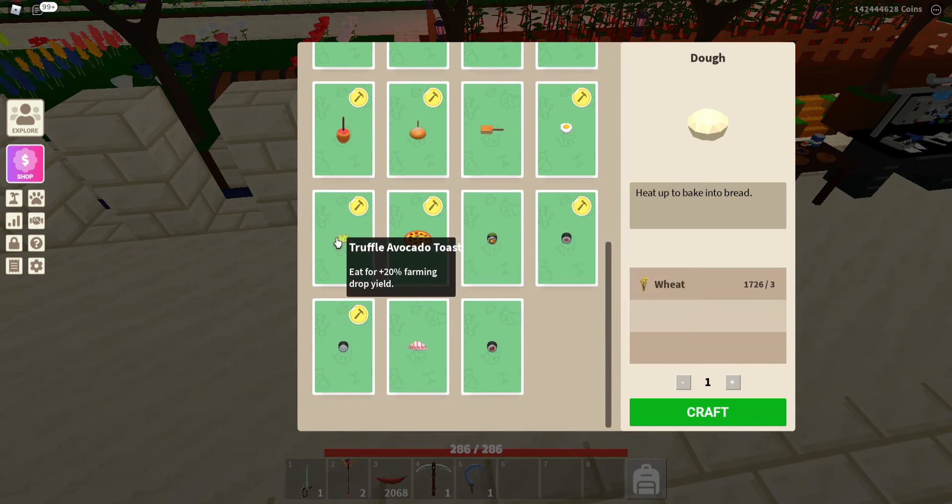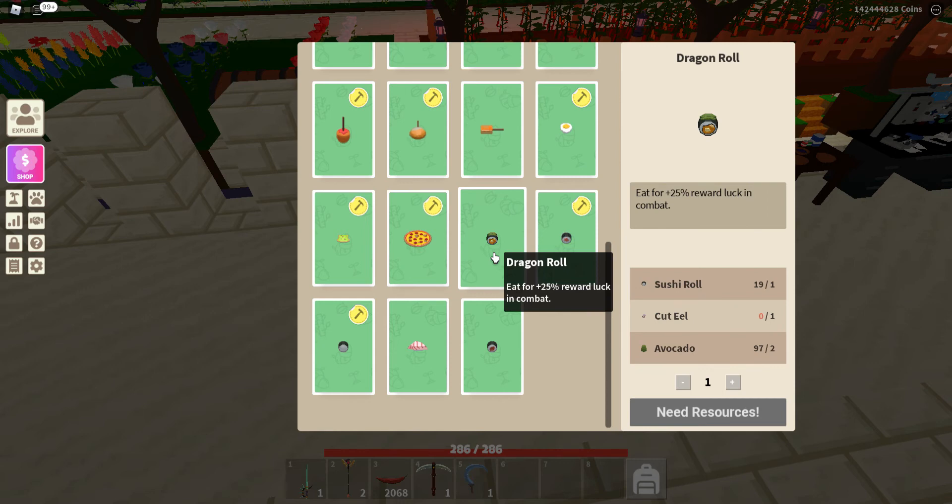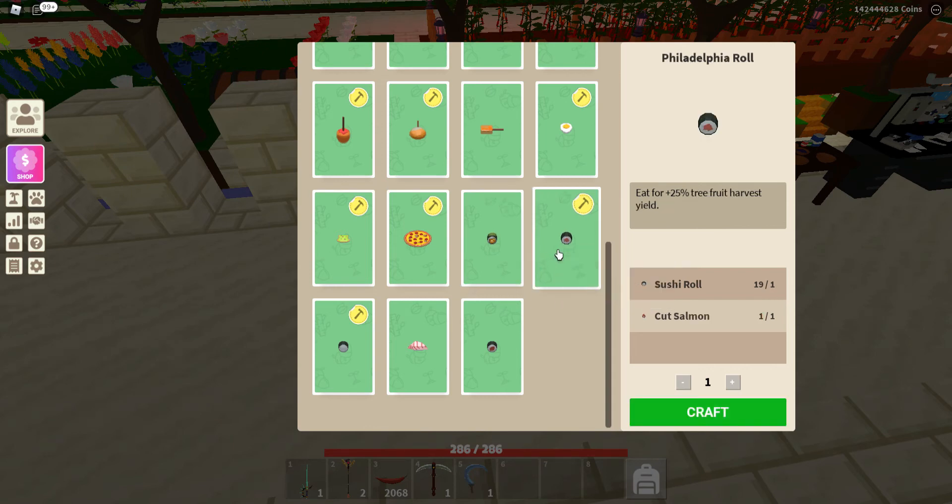Now for the totally new foods. Truffle avocado toast: you need avocado toast mixed with black truffle, giving you a 20% farming drop yield. Truffle pizza just needs a pizza plus truffles for a 25% logging drop yield — brilliant if you're trying to get wood. Dragon roll is likely one of the most popular: it needs sushi, cut eel, and avocados, giving 25% reward luck in combat against mob bosses — similar to having a captain's rapier, and those are getting very expensive.